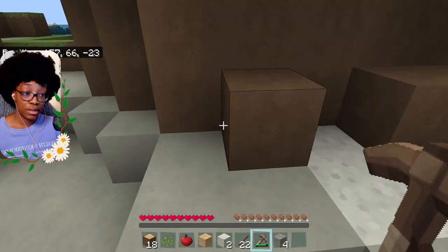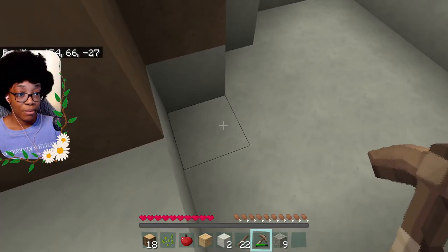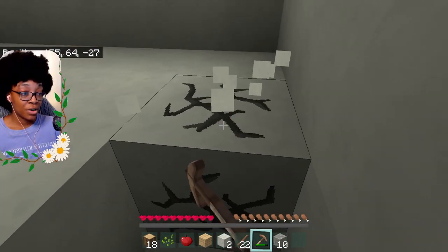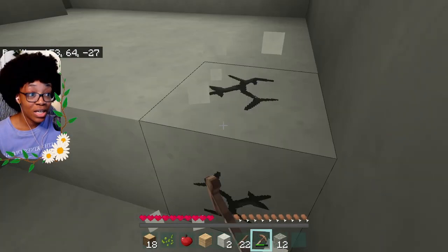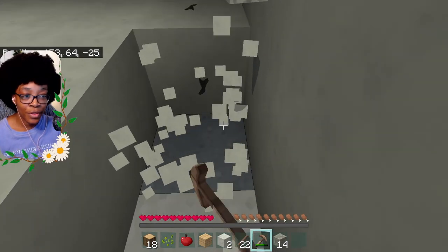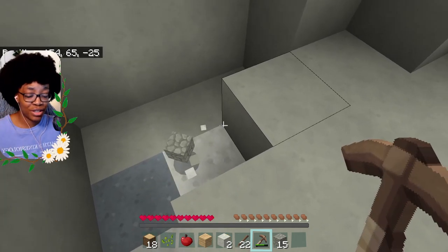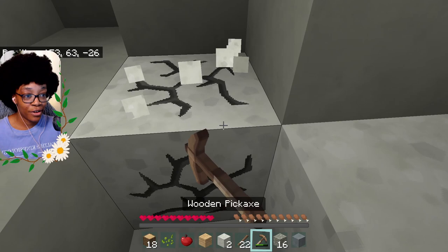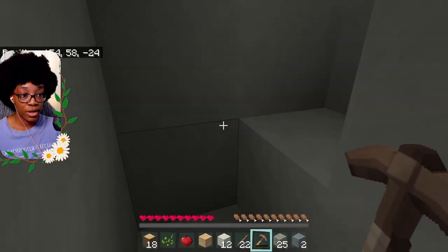I thought you could get cobblestone without a pickaxe, but maybe not — that's something new I'm learning. Cobblestone will be great to help us build our first house. I don't expect the first thing we build to count as one of the cottages though — I want it to be really cute, better than anything I've made in Minecraft. We might run out of our pickaxe before we find any coal!